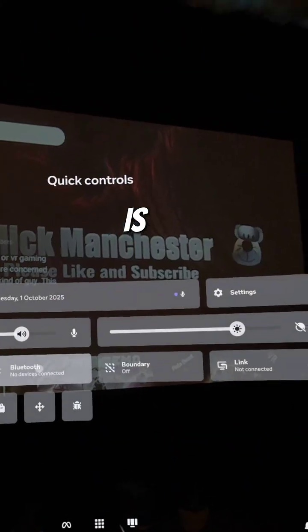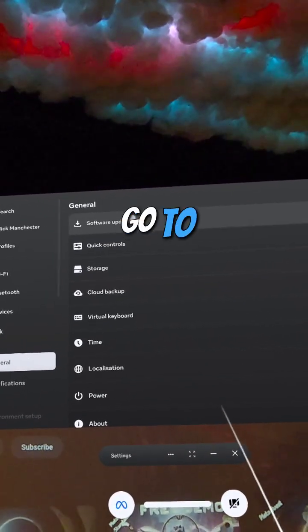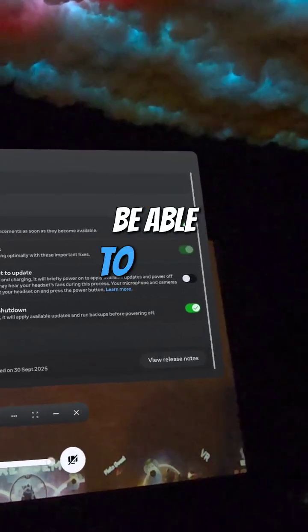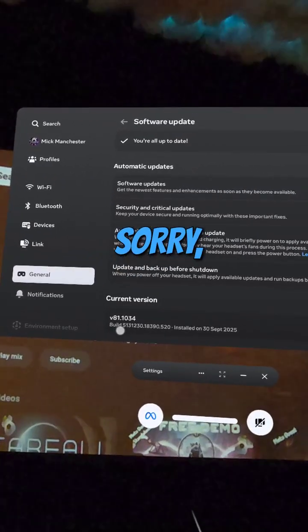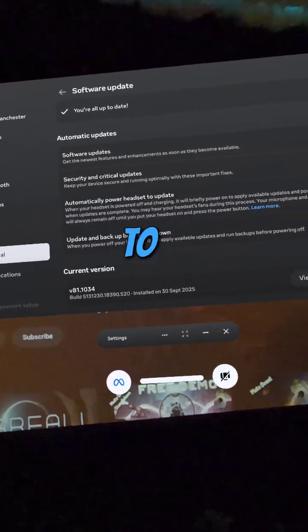Go to your settings, go to software update, and you should be able to update. My latest update — the latest one I've updated — is version 81, so if you're waiting for that one, this is a way to do it.